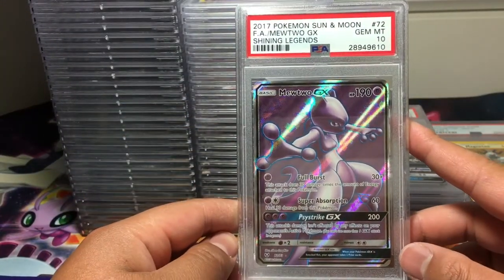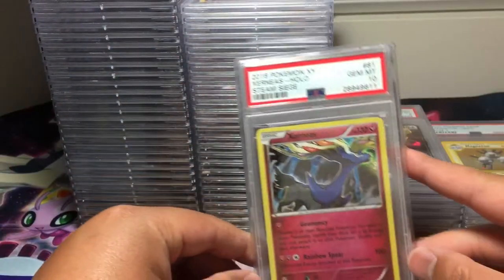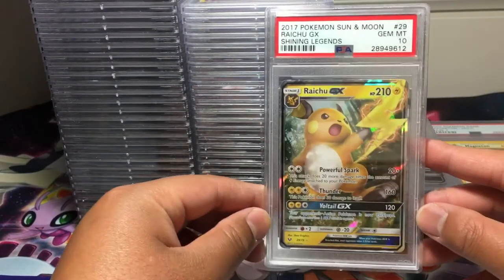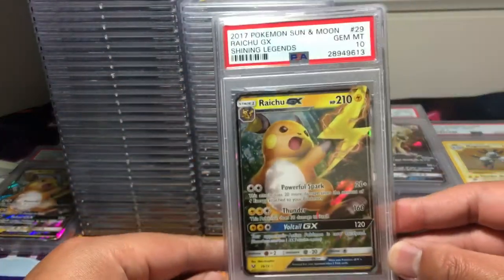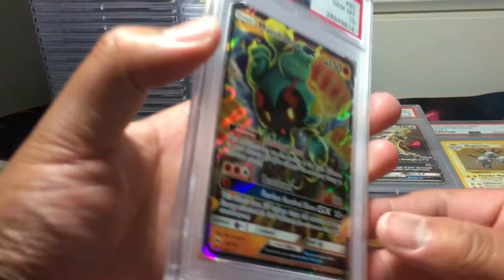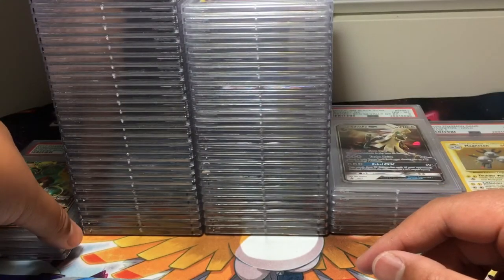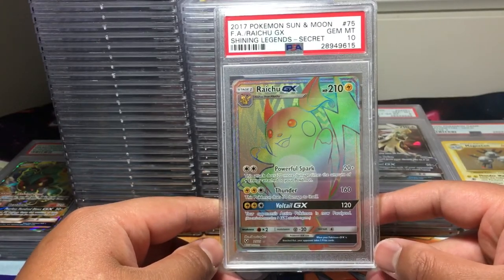Mewtwo GX, PSA 10, full art from Shining Legends. We have a Xerneas, PSA 10, from Steam Siege. Raichu GX from Shining Legends, PSA 10. We have another Raichu GX, PSA 10. We have a Marshadow GX from Burning Shadows, PSA 10. Raichu GX secret rare from Shining Legends, PSA 10 — now this looks amazing.